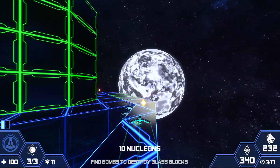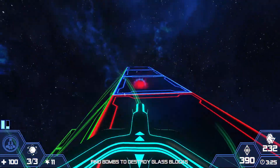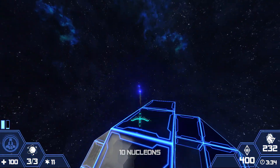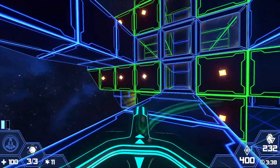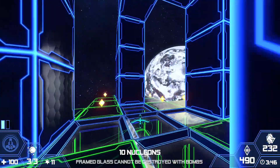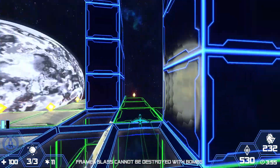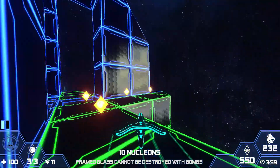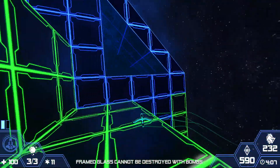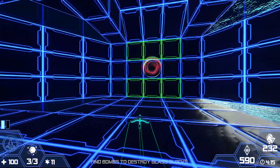How many nucleons — is that in the bottom right? 340, 350 — farming them. I've got to check out this red block — what does this do? Can I smash you? It doesn't hurt me or anything. What do the greens mean? Framed glass cannot be destroyed with bombs — got it. The green things seem to be my friends because they stand out and have colors. That's the other ship — that's what I'm trying to get. Let's collect all these nucleons so we can upgrade our ships. Let's head back — I would like to not waste more bombs. Let's head home. Portal time.